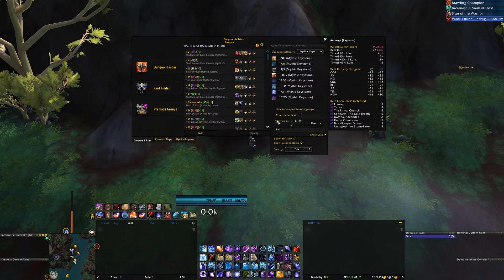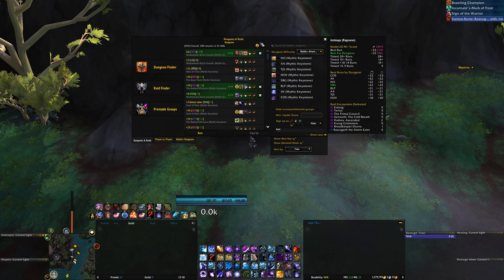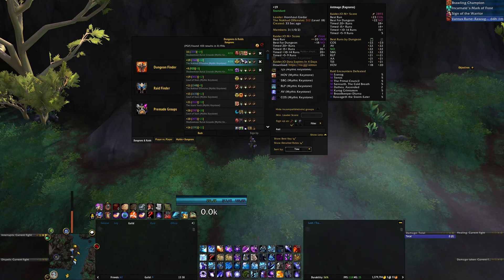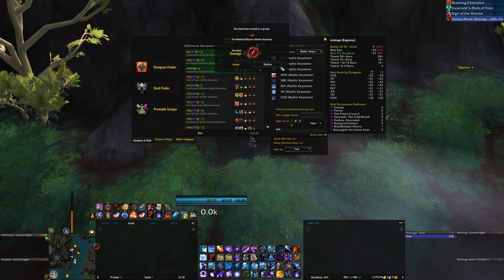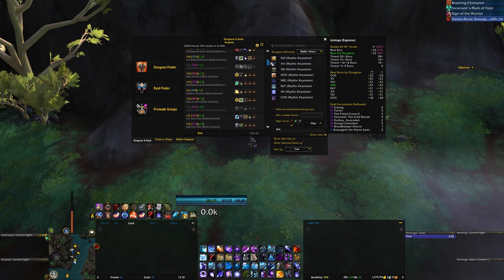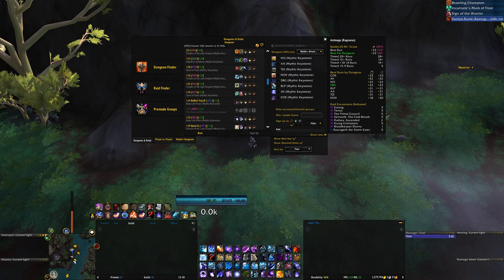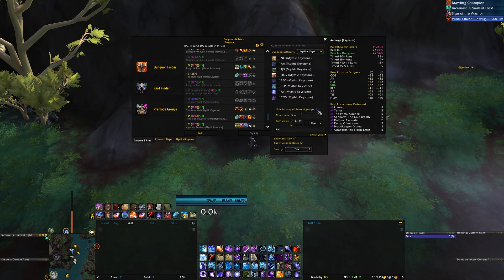Let's quickly talk about how sorting is done. The sorting will always prioritize the groups that you have applied to, putting them at the top. Then it's going to put groups that have friends, Battle.net friends, or guild mates in them — but those groups still have to match the filtering you have set. So if you've chosen to join Halls of Valor groups and your friend is in a Temple group, you will not see them. Then it shows groups you are compatible for, and all groups you're not compatible for end up at the bottom or not shown at all if you've chosen to hide them.